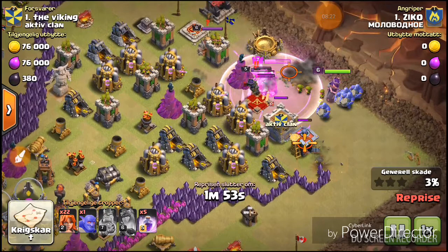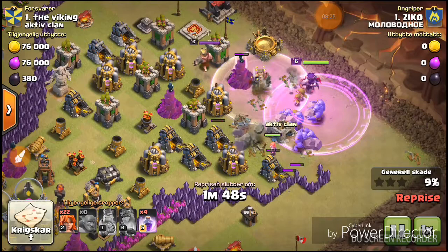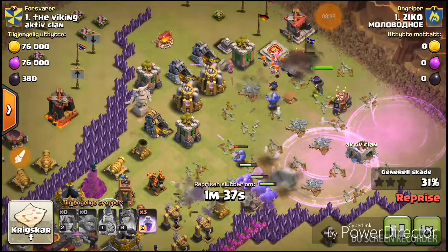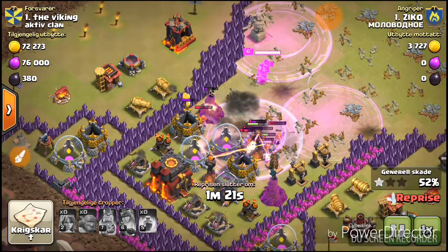I'm sure that he could have three-starred the base if he hadn't activated the Queen's ability so early, because later in the replay we can see that all the Valkyries just get melted by that Archer Tower and Inferno Tower. He could have used the Queen's ability right there and easily three-starred the base.